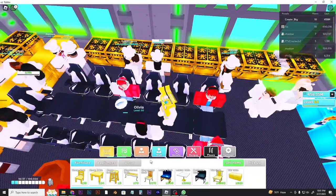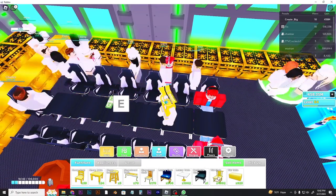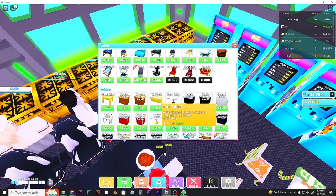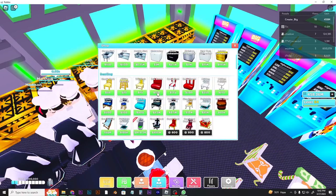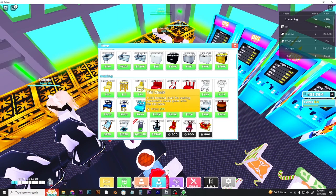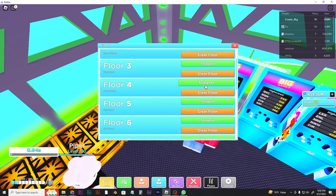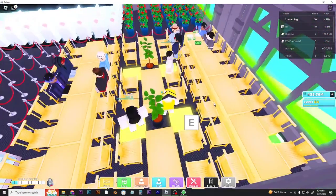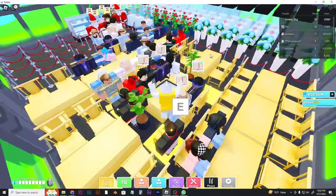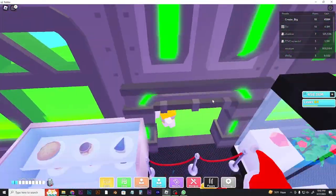The ones I prefer most are the tiki tables and tiki chairs because they attract a lot of customers. It costs about 200 cash per tiki table and 75 cash per tiki chair, so they're pretty cheap. As you can see my full restaurant is filled up with tiki chairs and tables.